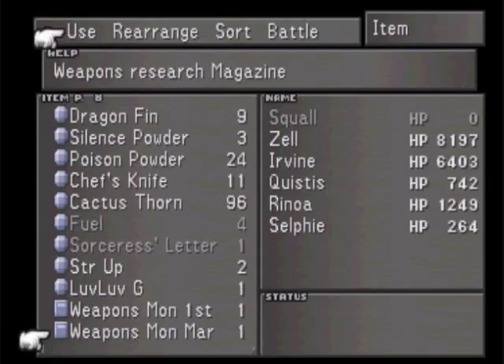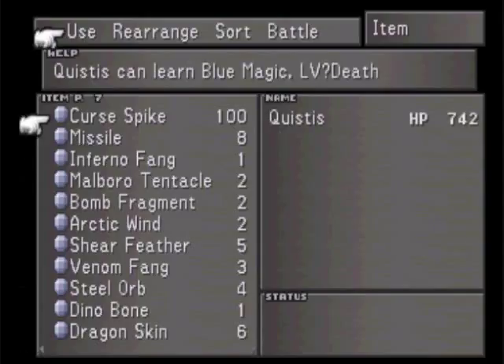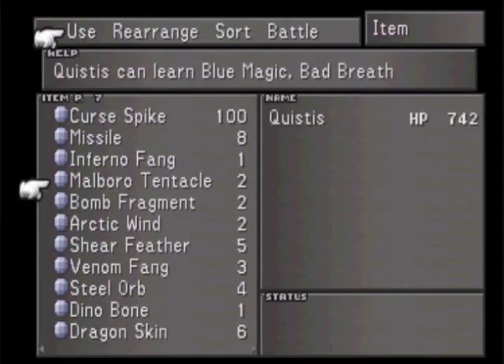Guess why I'm having Quistis learn stuff. Quistis can learn Level Question Mark Death, Micro Missiles, Fire Breath, Bad Breath. Bad Breath will give a lot of status conditions to whatever monster Quistis uses this on.